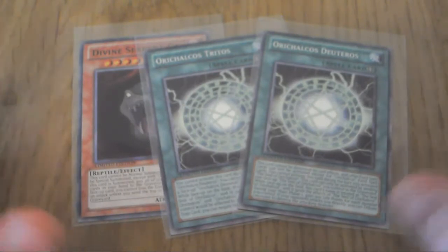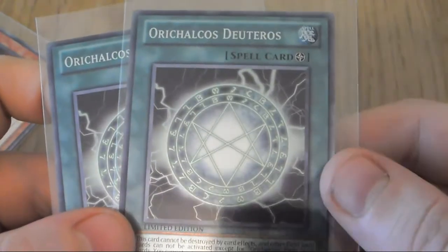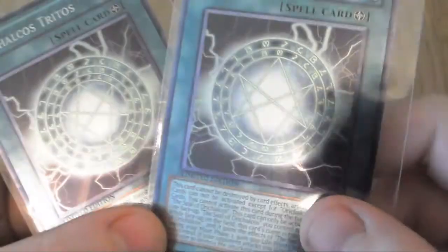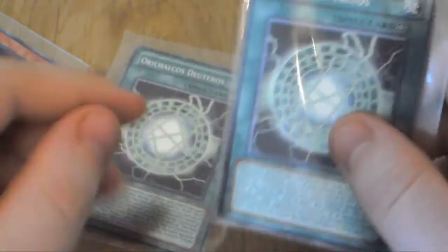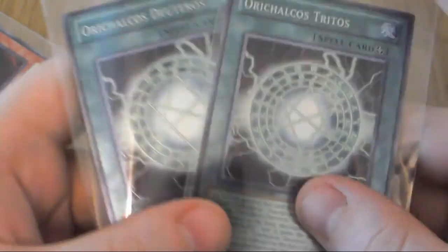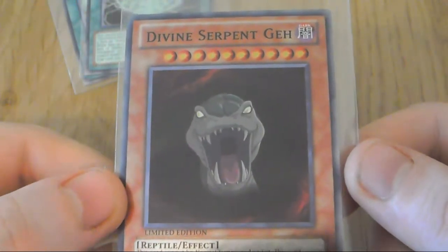I forgot to add these to the anime effect cards so I'm just editing this in - you might have seen these two already from me. They're Orycalcos Tritos and Orycalcos Deuteros. What I've done is used the official Konami artwork and done my own background, and they use the anime effects. Just pause it if you want to read the effects. They come out really nice - I'm really happy with the artwork. There is another card here as well - Divine Serpent.